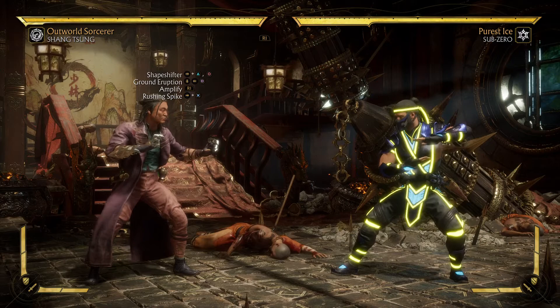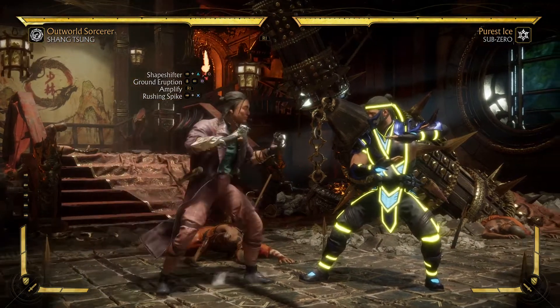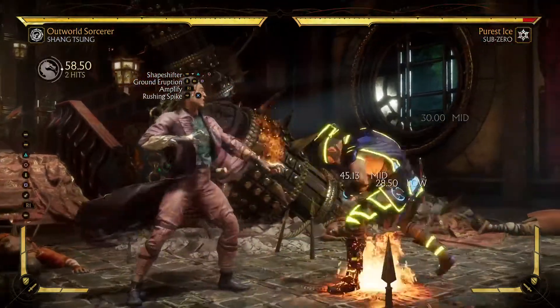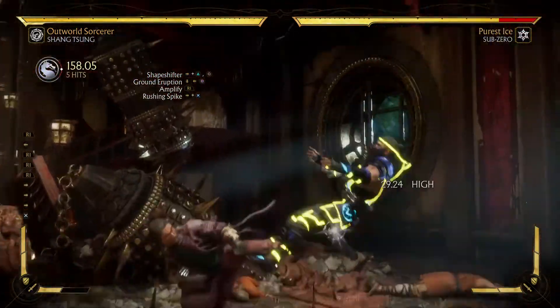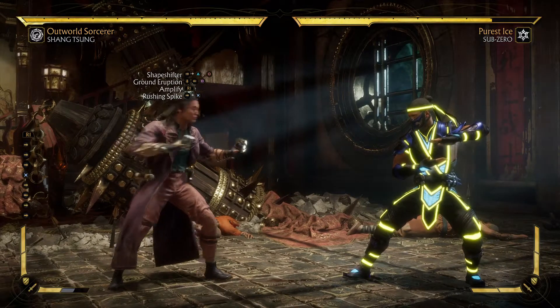That way you don't have to worry about perfect timing or anything like that. So from the shape shifter, we're going to go to the grinder option — amplified. Then we dash forward to a kick using the drone, which is the rushing spike. That's a 403.